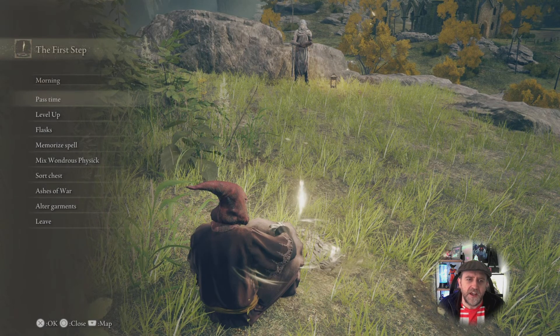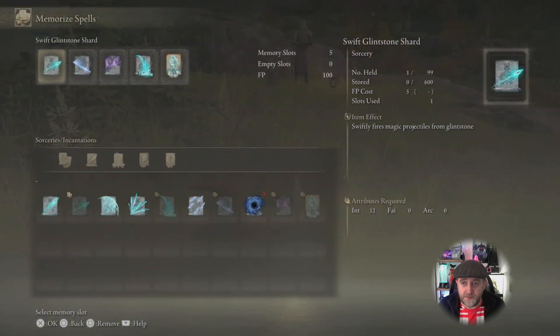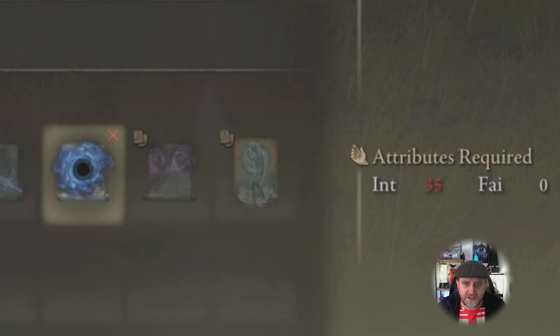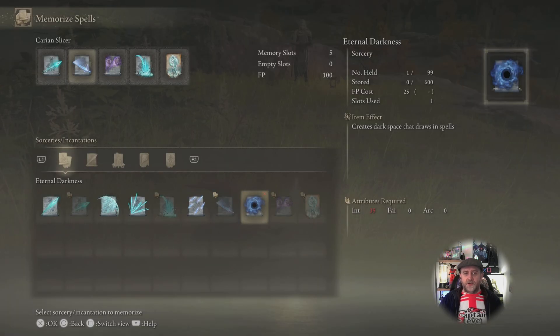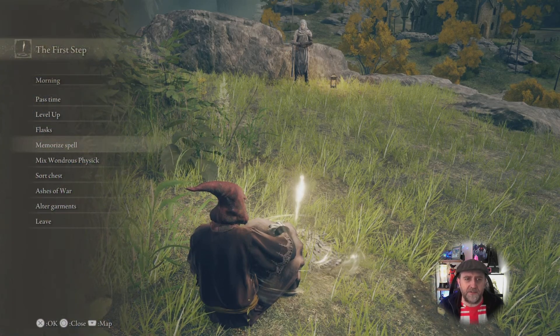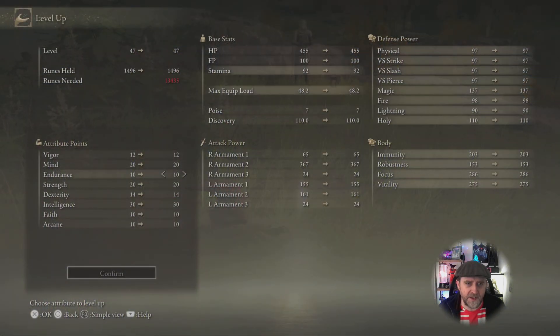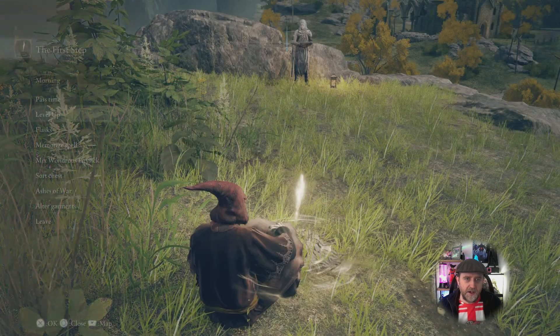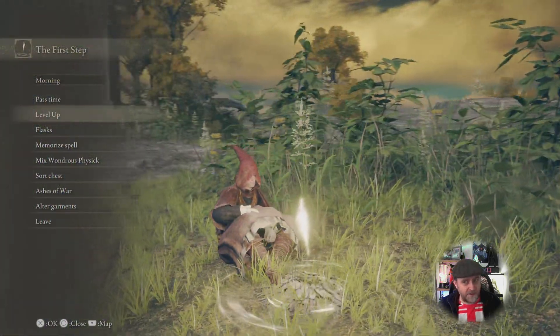Let's go and memorize the new spell. You don't equip these from your inventory — you have to do it from a Place of Grace and select 'Memorize Spells.' And look at that — it's going to cost 35 intelligence. I need to go up five more levels. Can I level up now? Nope — I need ten times as many runes.